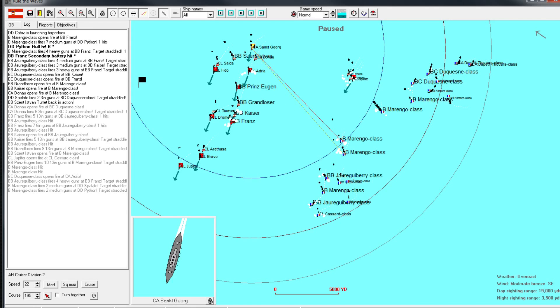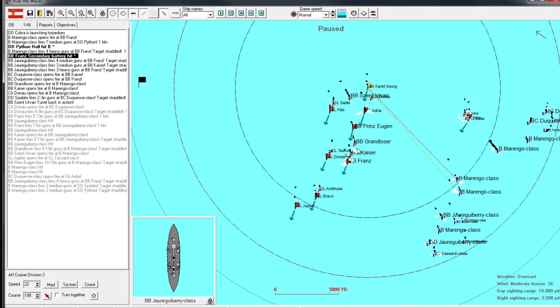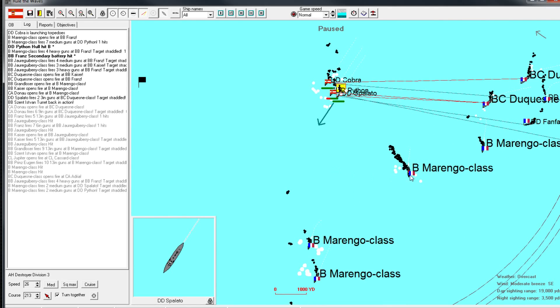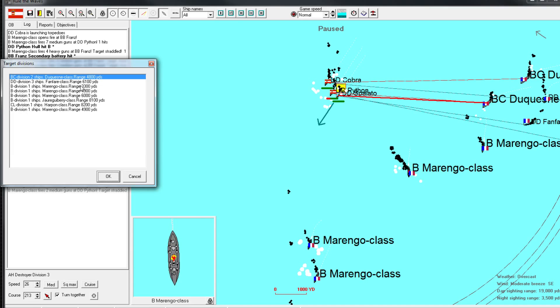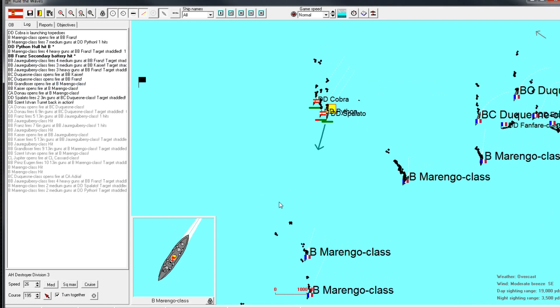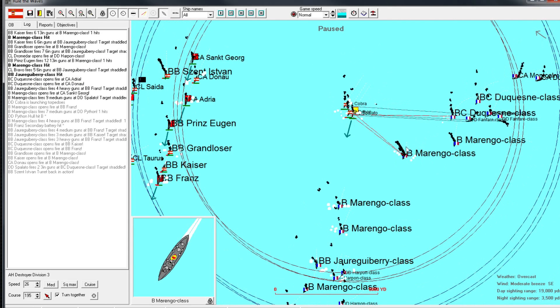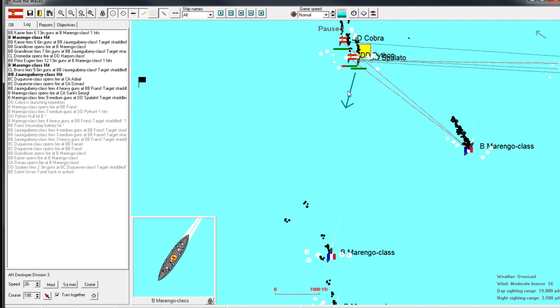Well, that's not technically entirely true, but in general you don't sink ships that easily. We could even target this Marengo class that has taken heavy damage - we can do that, why not? We are already launching torpedoes at this ship, which might just have the effect of following through and hitting the other ships. Good that we are launching some torpedoes there.